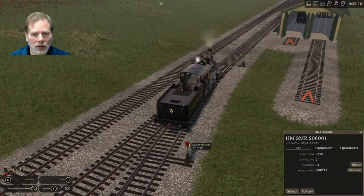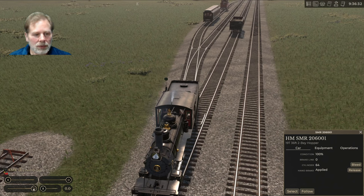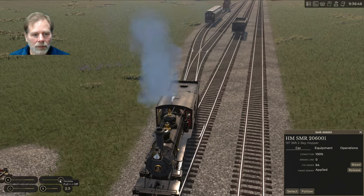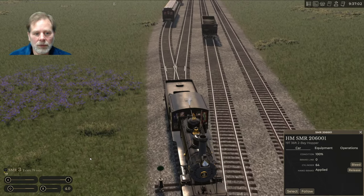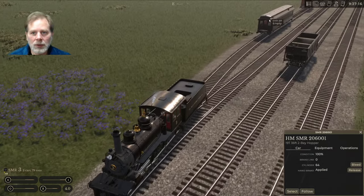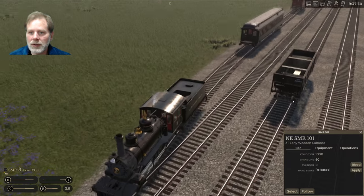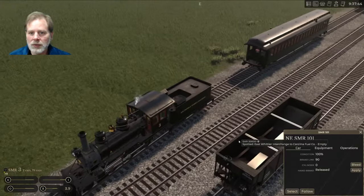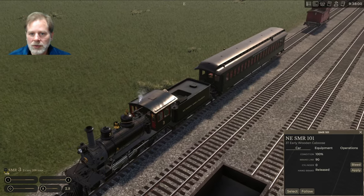We flip the switch here and connect up to the passenger car — handbrake released since the air connections will hook up on their own. I want to use the caboose — I didn't in the tutorial but I want to use it here. We'll get the train brake hooked up.